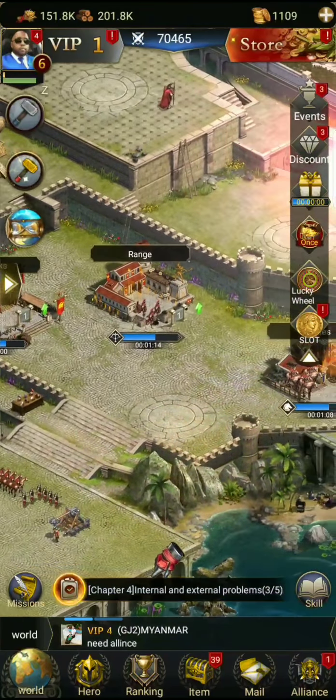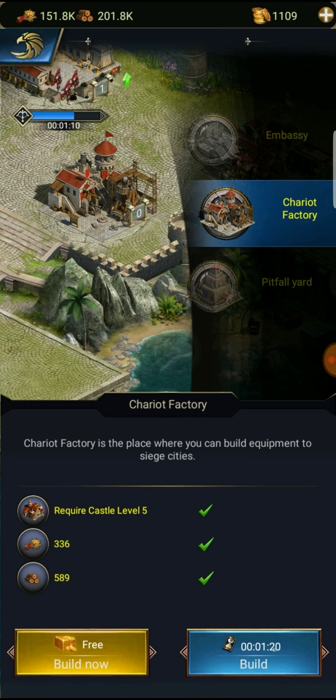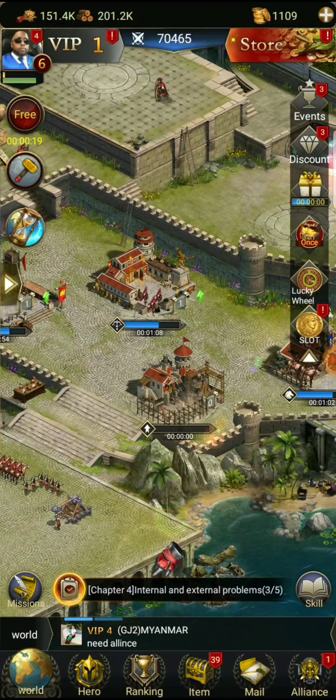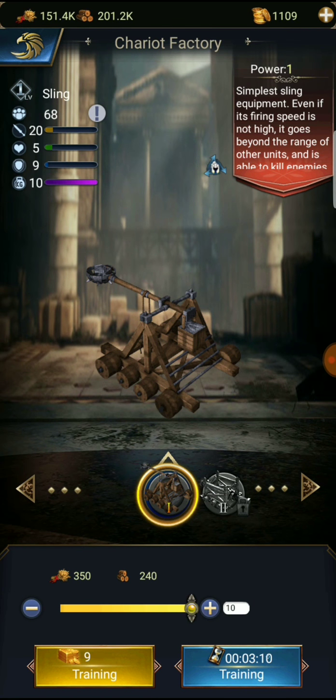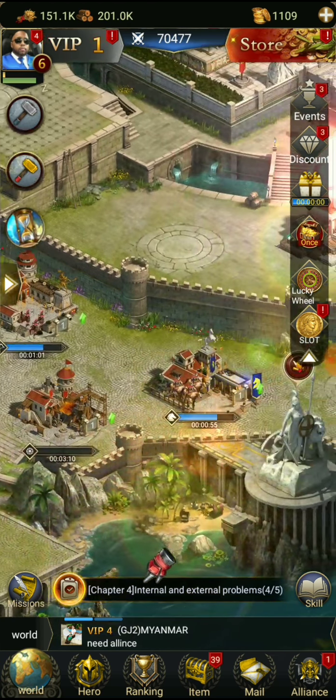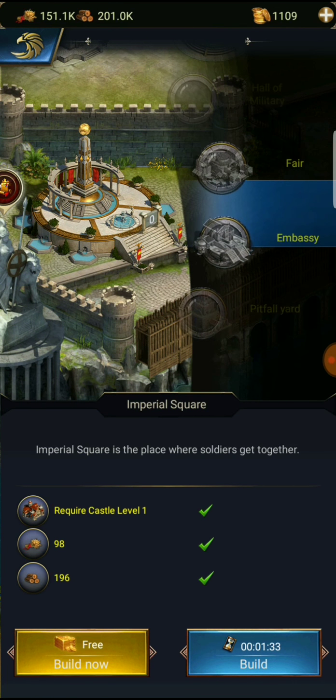Let's build that chariot factory - this is another troop type we can make. Let's go ahead and train these guys up. We can also build the pitfall yard and embassy.